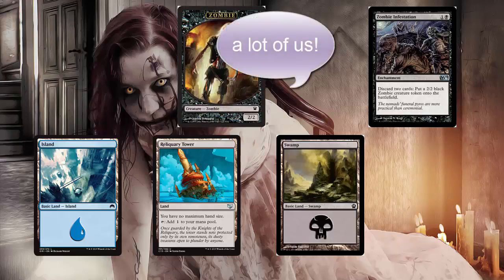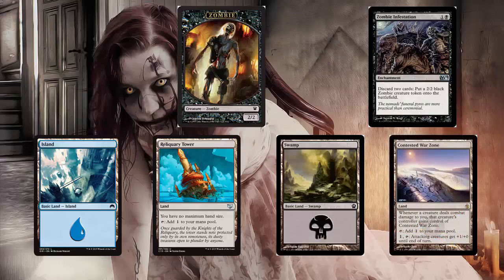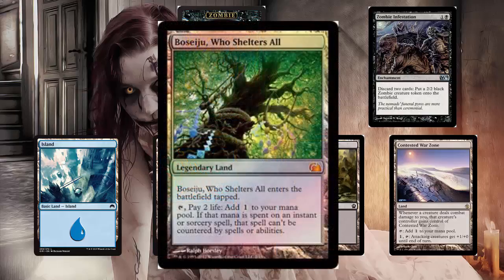Then you can attack with them right out. To make them a little bit stronger, we also have four Contested War Zones. On turn 4, you play Contested War Zone and attack with all your zombies. During the attack phase, you tap Contested War Zone to make them all 3/2s and just swing — hopefully you'll win right there. If not, it creates an unbelievable board presence. The only other card in the deck is a one-of Boseiju Who Shelters All, in case your opponent has counters, so you might be able to make your spell uncounterable.